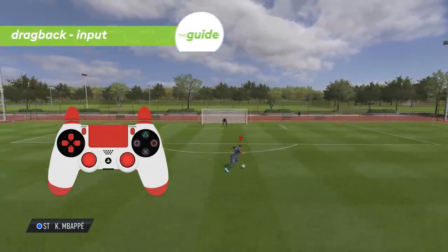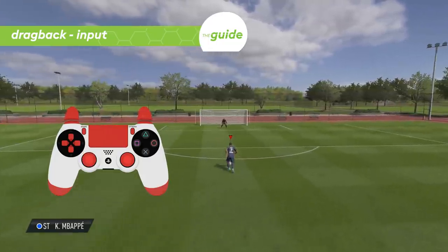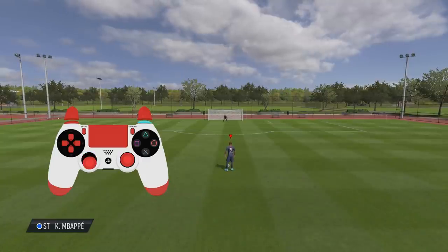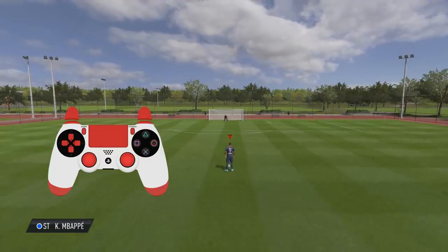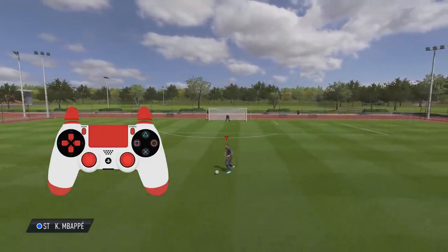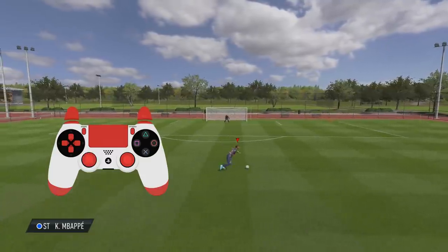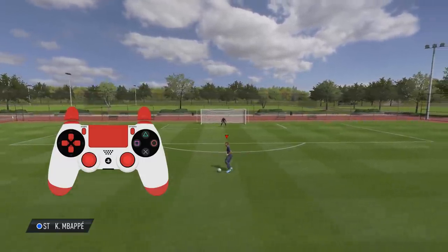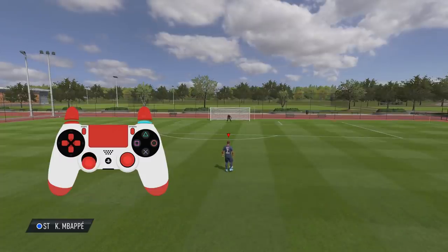The drag back can be performed by players with two-star skill moves or more. It consists of two parts. The first part is dragging the ball back: hold R1 or RB and pull the left stick into the opposite of your current viewing direction — your player drags the ball back and stops. The second part makes this move intriguing: after initiating the drag back you can follow it up with an exit move in any direction by holding the left stick in the corresponding direction. So first initiate the drag back with R1/RB and the left stick pulled back, then change the left stick direction to determine the exit direction.